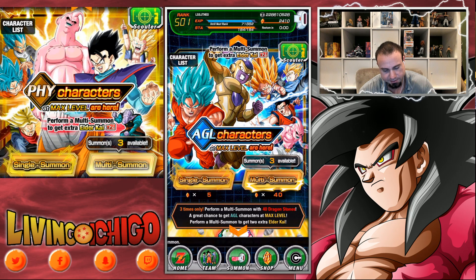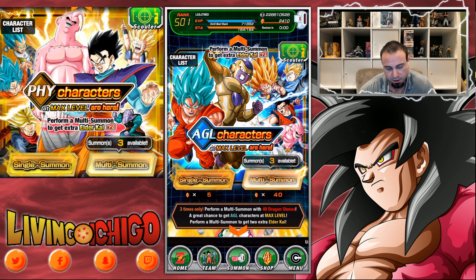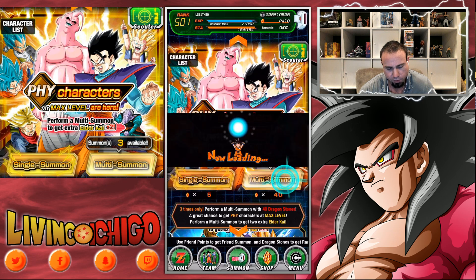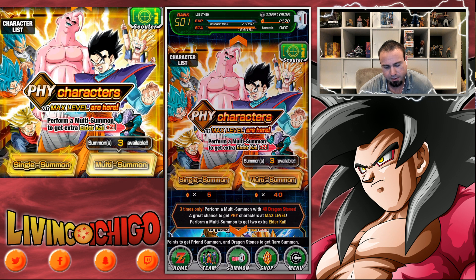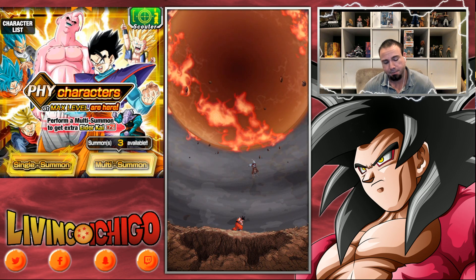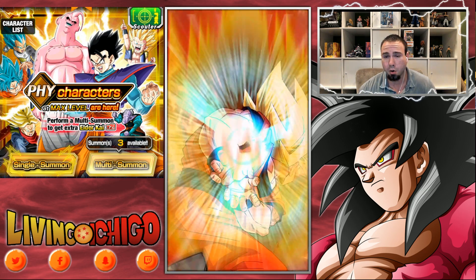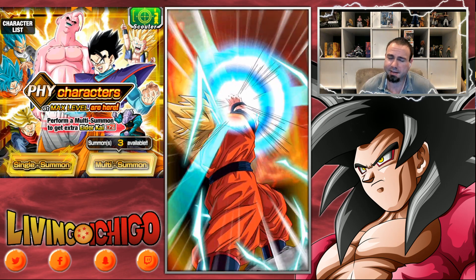I kind of avoided the other banner because it doesn't have the new Pan and Rildo, so I didn't bother on that one even though it gives two Elder Kais. This one gives a new unit, so that's why I'm here. It also has LR Mody Vegeta — I don't know what the rates are for pulling LR Mody Vegeta, it's probably slim, but we'll see. Wish me luck guys.